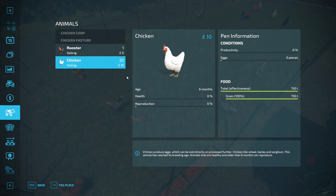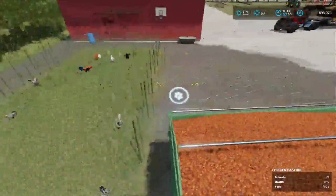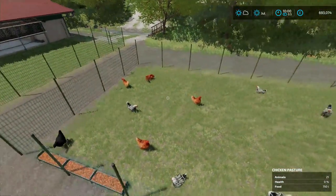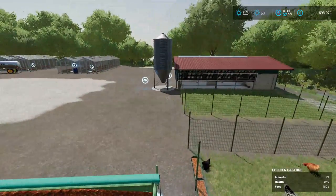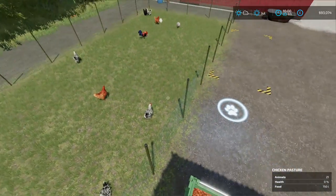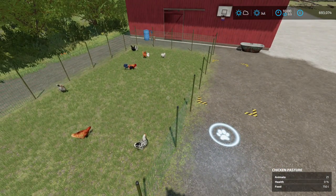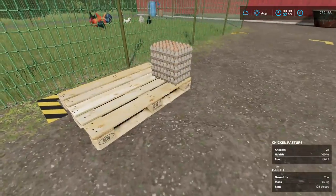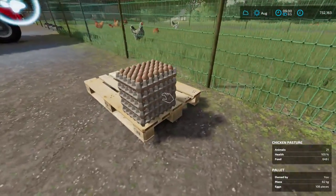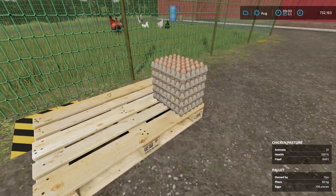Once chickens are at least six months old they can reproduce. You don't need them to reproduce necessarily — depending on your situation you could just fill the pen up with really cheap chickens. If you give it overnight you'll see an egg pallet will spawn. And as if by magic it's the next day — and there you go, a pallet has spawned and some eggs have been put on it.